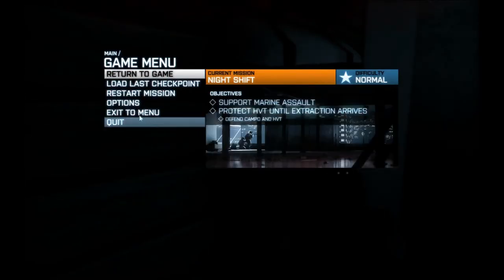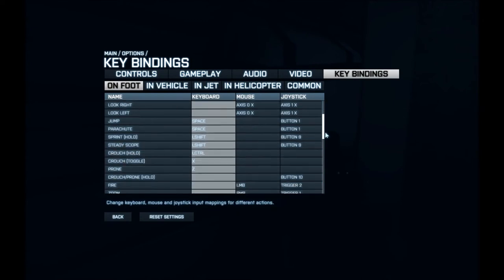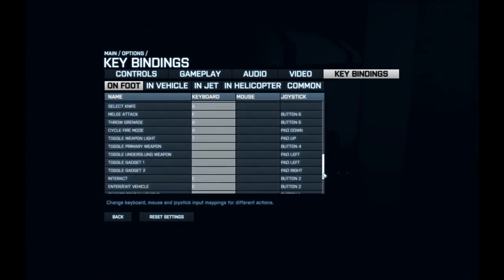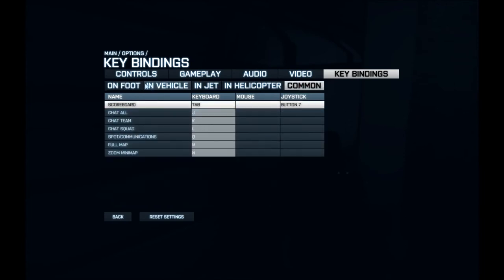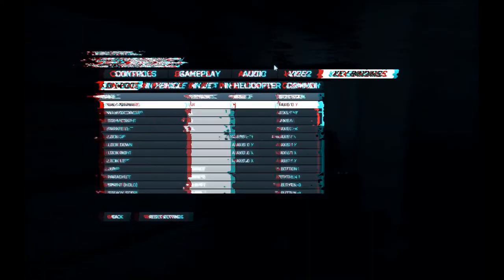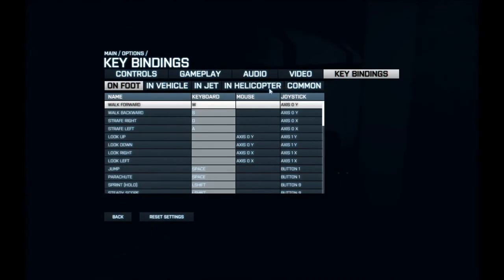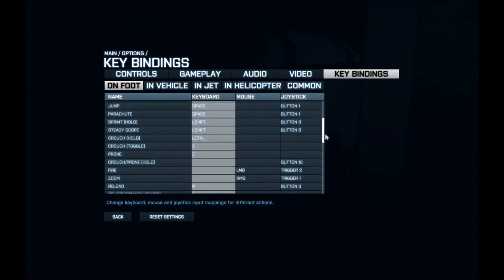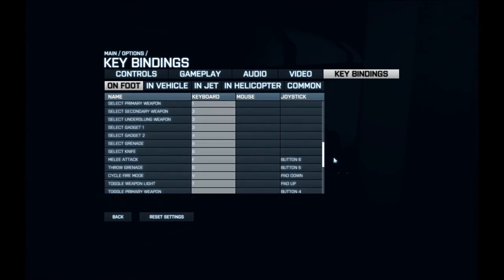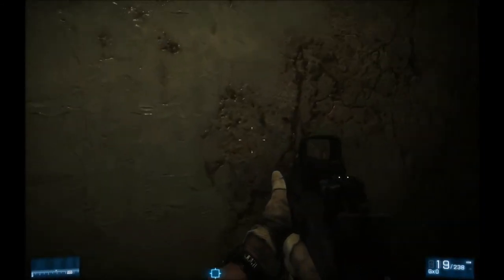Hang on just a sec, I'm going to see what the thing for night vision is because I can't see a thing. Let's see — knife, vehicle, foot controls. I don't know which one is the night vision. Maybe there's not a night vision. Crouch, no. Parachute, no. Gadget, no. Fire mode — light is T, maybe that would help us. T doesn't do anything. It's possible there's not a light on this gun.